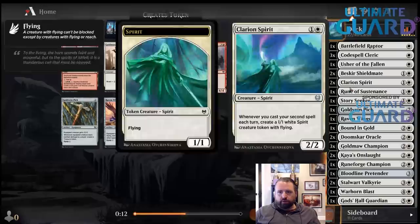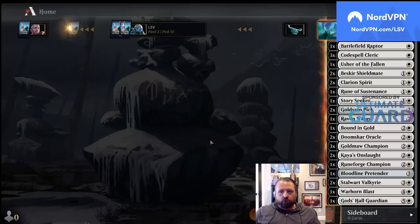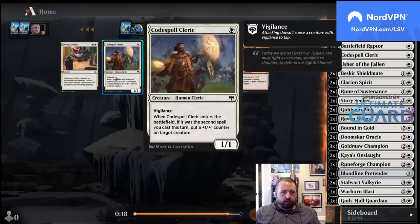On a second Raven Wings — if I pick up two runes, I don't think I want the fourth Goldmaw Champion because they don't stack super well. All the Codespell Clerics make the second Pick better. Yeah, I will play two runes easily, and I'll play all the Codespell Clerics I can get.